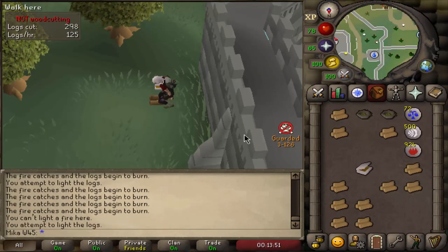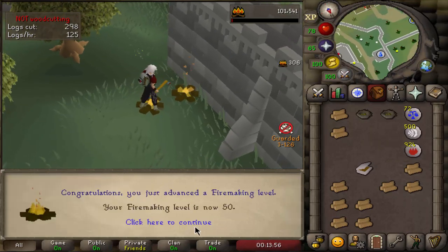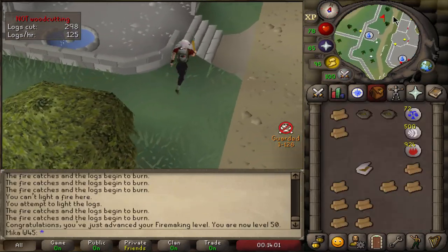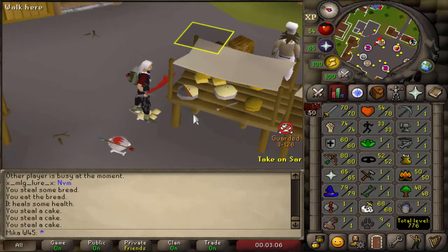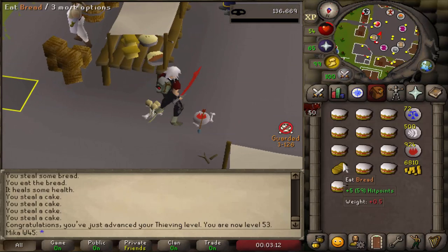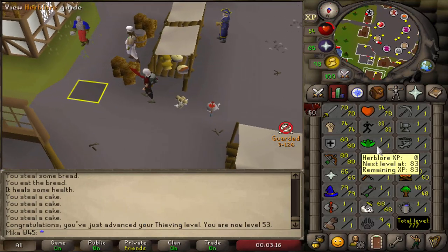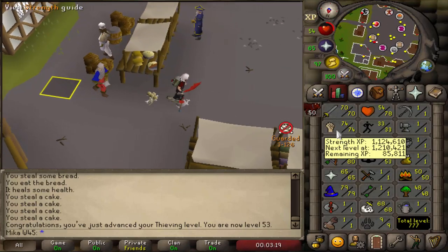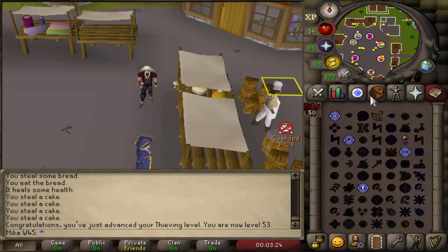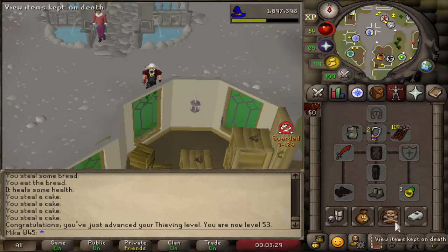Two more logs burn and there we go — this is now 50 Firemaking. I'll need this for Desert Treasure. I need to get to 53 Thieving next, so let's do that. I ended up getting a bunch of stats for some quests. This is going to be 53 Thieving and I now have most of the requirements for Desert Treasure. I'm still gonna have to get Herblore and stuff for pre-quests.